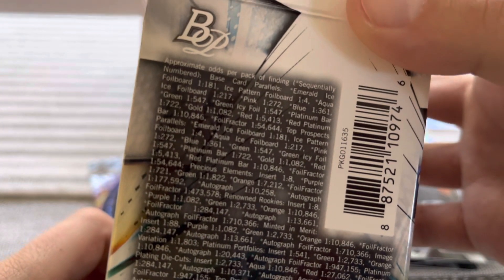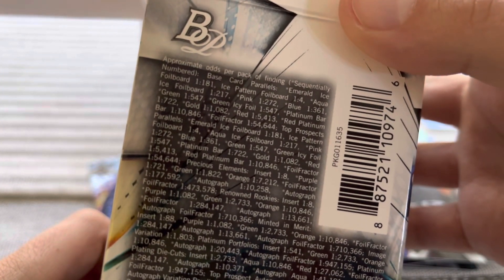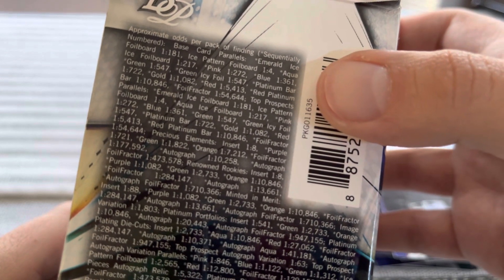Those are called the Ice Ice pattern foil board — one in four. So we got like three of those, so we did pretty well here. I gotta look up the colors later on.